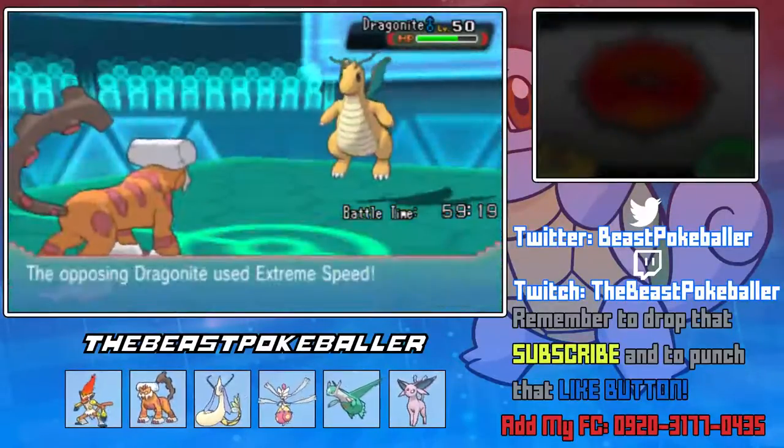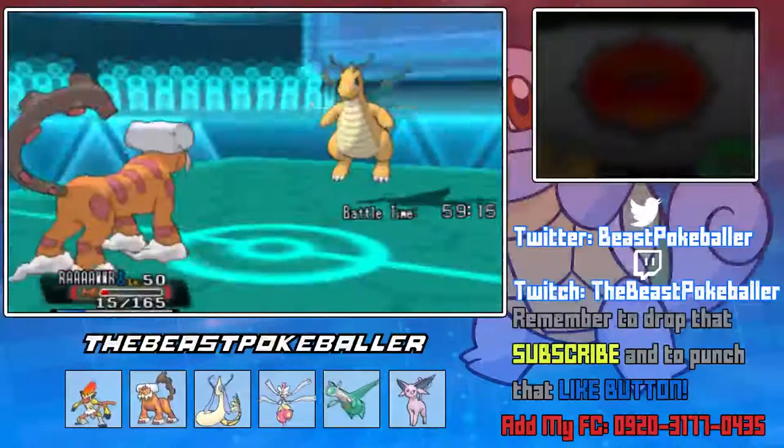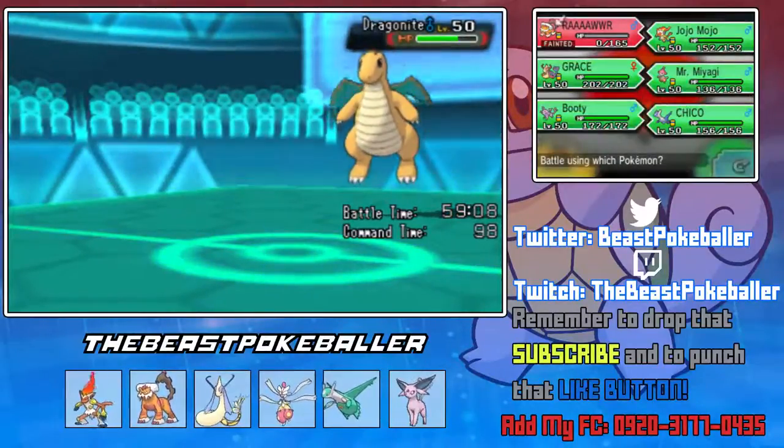This time we're gonna get a lot more damage out on him. Extreme Speed — smart. Well, that was quick to lose our best Pokemon on the team.